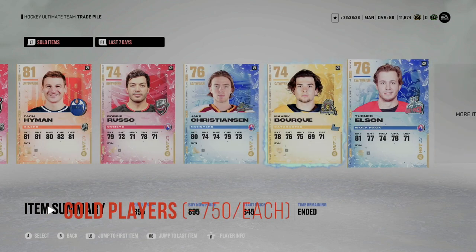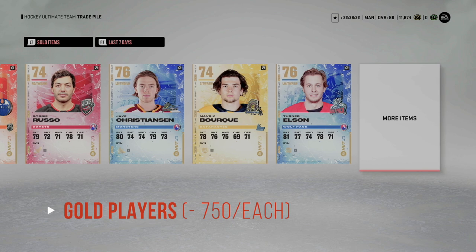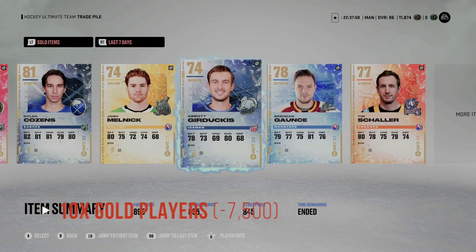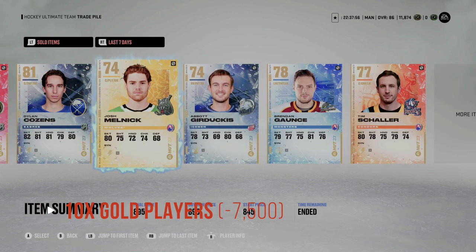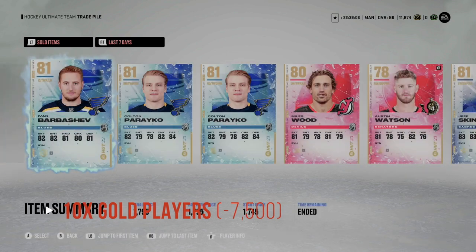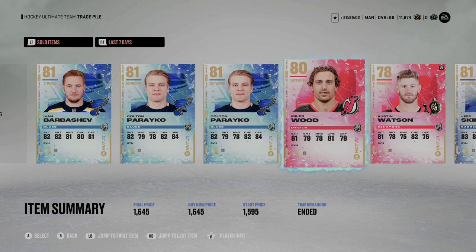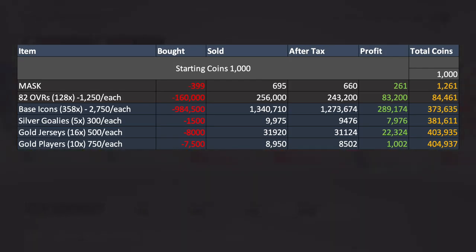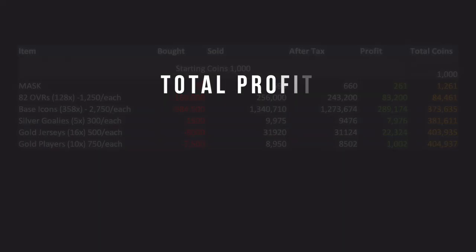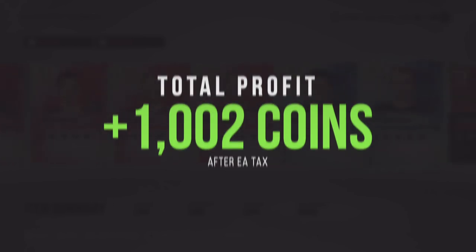I wanted to take advantage of the loyalty packs flooding the market, which left a lot of gold players out there. First were gold non-NHLers — I scooped up 10 of these for about 750 coins each, resulting in 7,500 coins spent. We sold them for around 895 coins apiece, bringing us to 8,950 coins. After EA took their profit, we were at 8,502 coins for a small profit of 1,002 coins, putting our total at 404,937 coins.